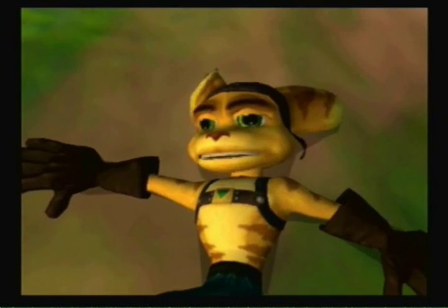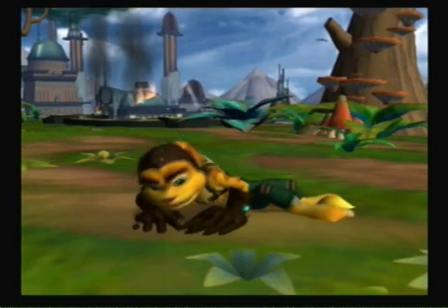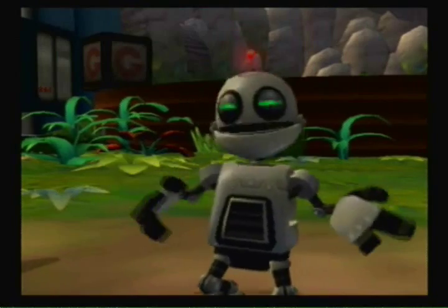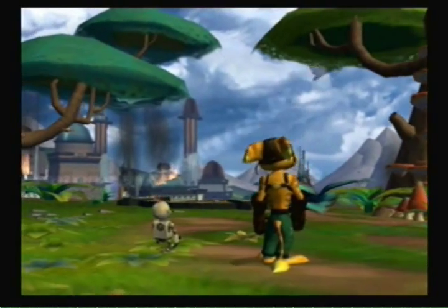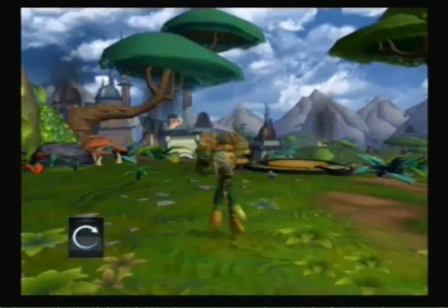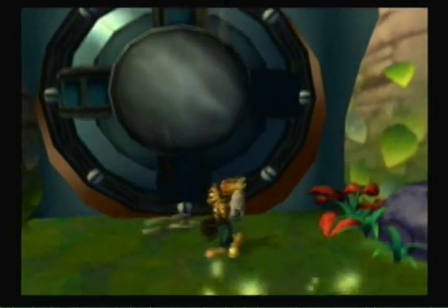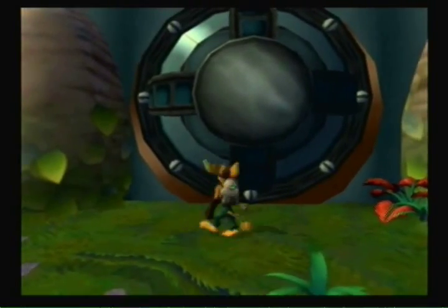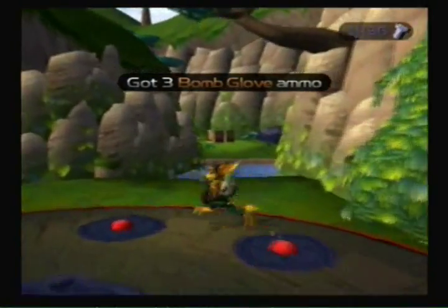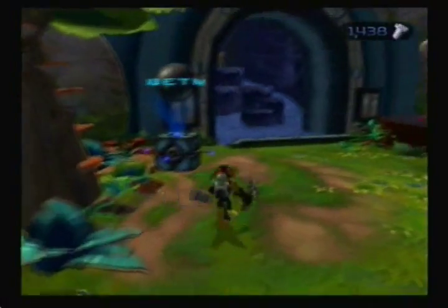They use the death scream for that. And here we go with autosave. This is where you get your gold weapons, but this only unlocks after you beat the game. There is another place where you can get your gold weapons, but it's later and it's really hidden — you have to know what you're doing to get there.